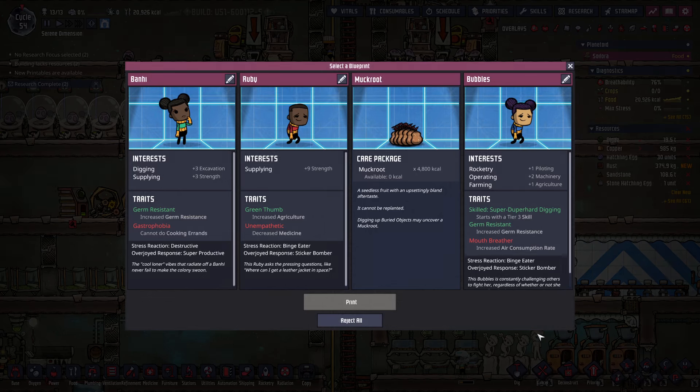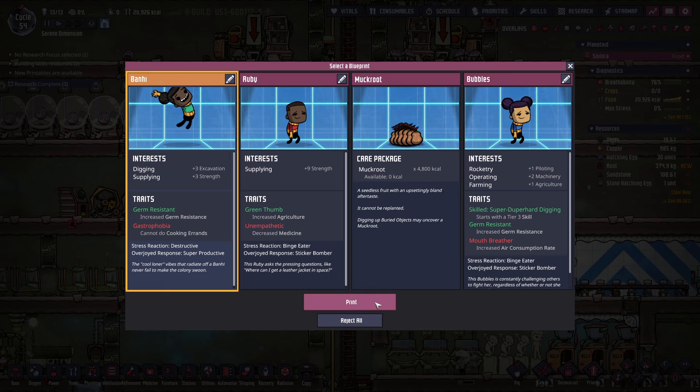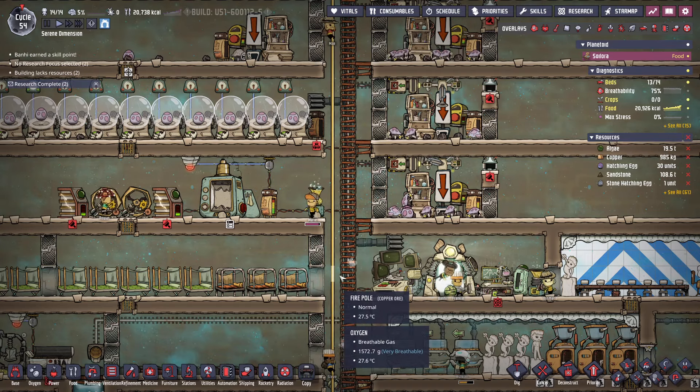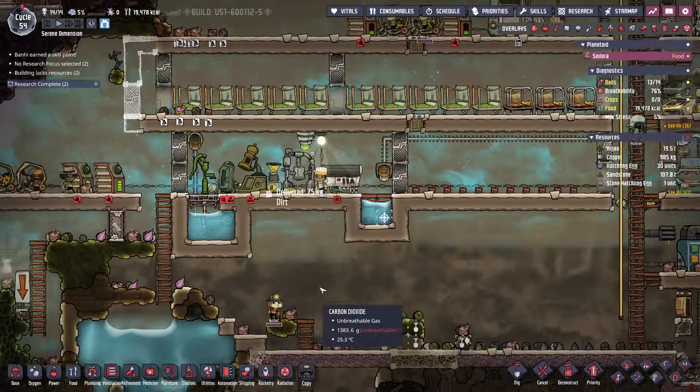Moment of truth. Muckroot — that's a big no. We have Ruby with excavation and supplying, or Bubbles with rocketry, operating, and farming. I don't like getting the mouth breather. We're going to go with Bonnie. Welcome, Bonnie!